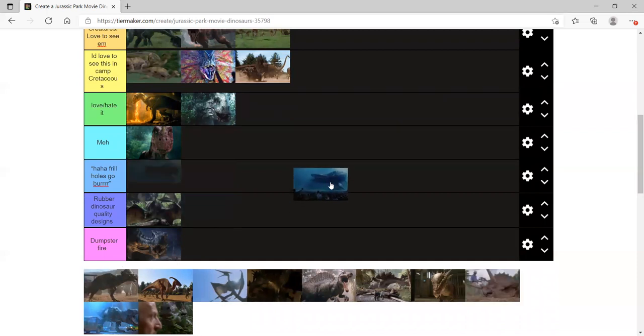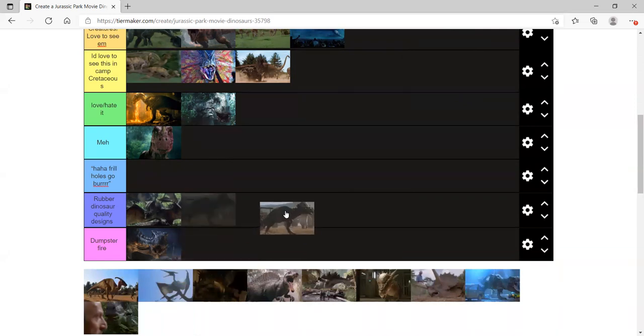Speed run time — Mosasaurus, great creatures, love it. Pachycephalosaurus — Camp Cretaceous, yeah. Parasaurolophus — legendary; hadrosaurs are great. Parasaurolophus is great.